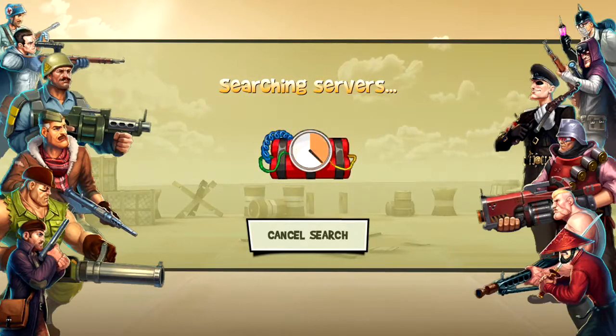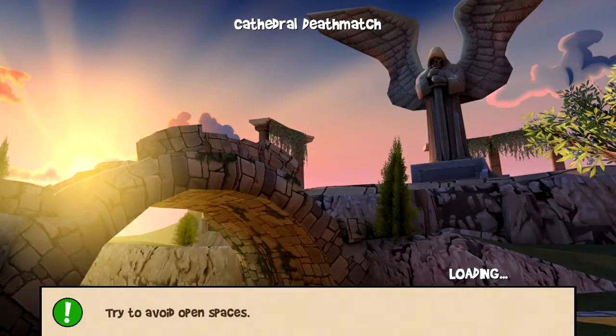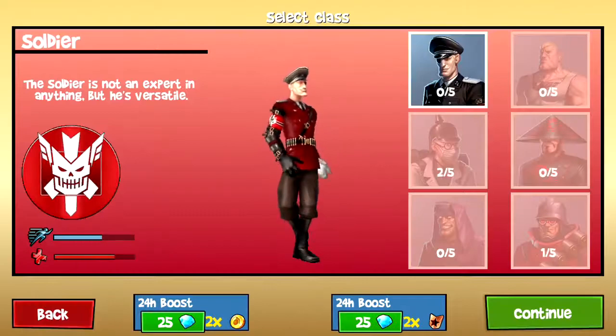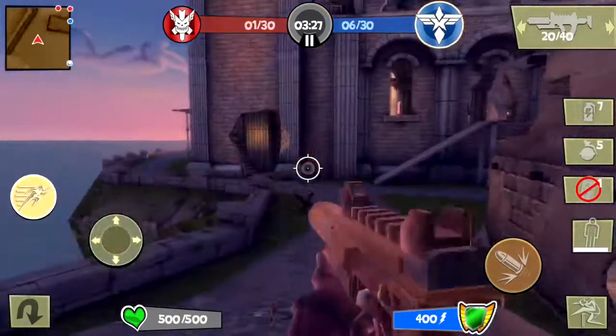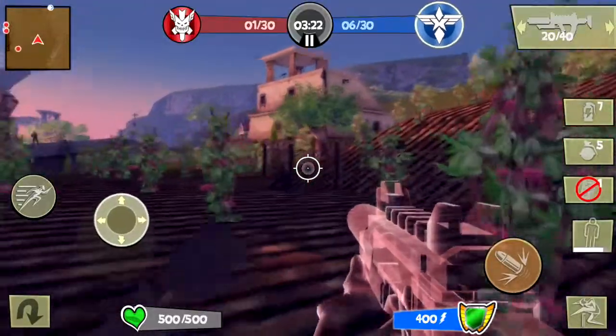This is a primary weapon for stealth. For those who want to know the price, it was 225,000 coins, and its upgrade cost was 220 gems. This gun is really worth it. It is known to be a very deadly primary weapon for the stealth class, and it's also known for its amazing accuracy.